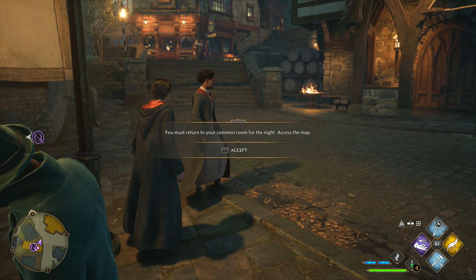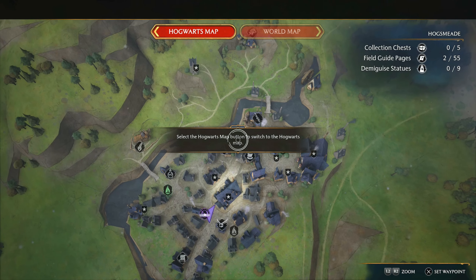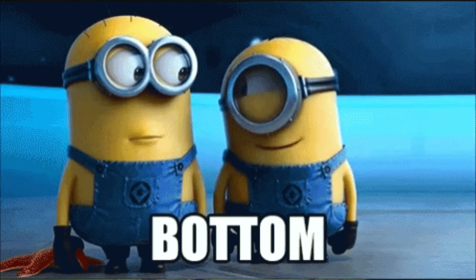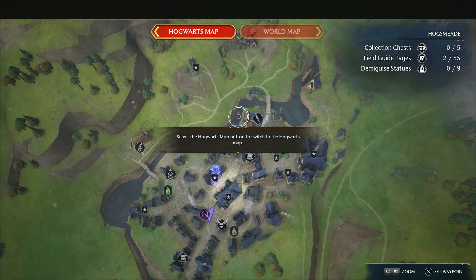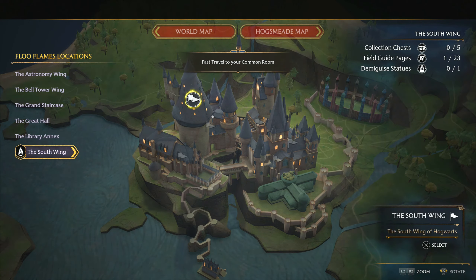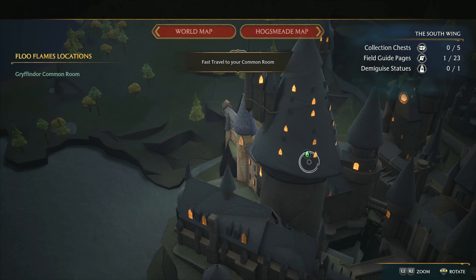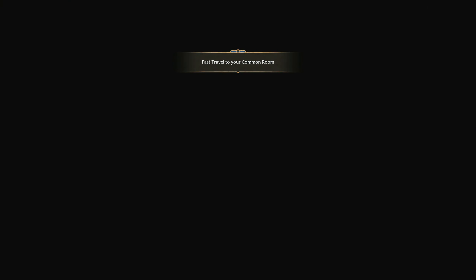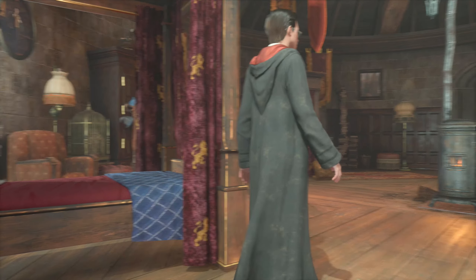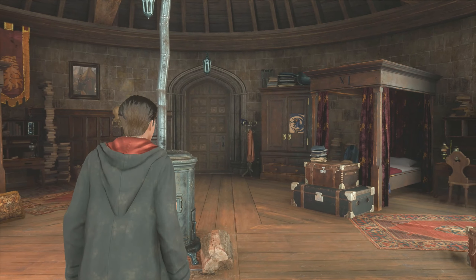We must return to the common room for the night. I can't explore Hogsmeade anymore. Accessing the map, selecting Hogwarts, switching to the Hogwarts map, and fast traveling to the common room. Now we are back in the castle.